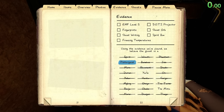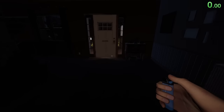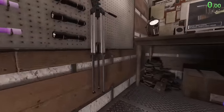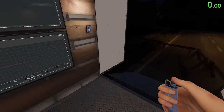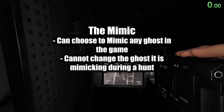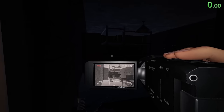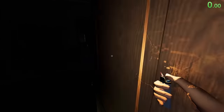That just leaves us with three ghosts, so let's grab a video camera and check for orbs to see if this might be a Mimic. A Mimic on zero evidence will still have ghost orbs in its ghost room. I'm going down to the hallway ghost room and I'm not seeing any orbs, so I'm going to roll off Mimic.